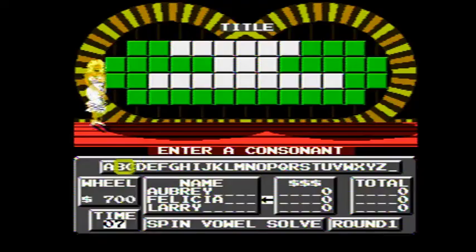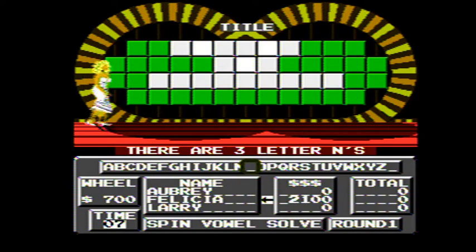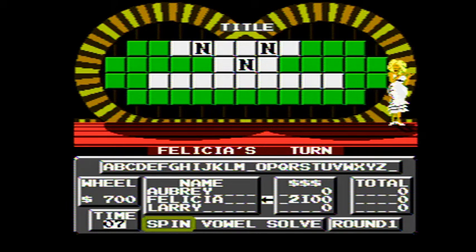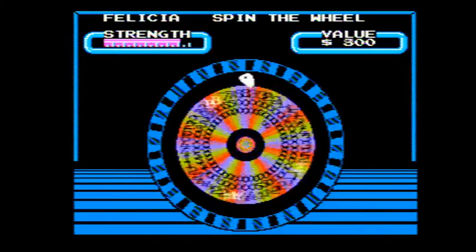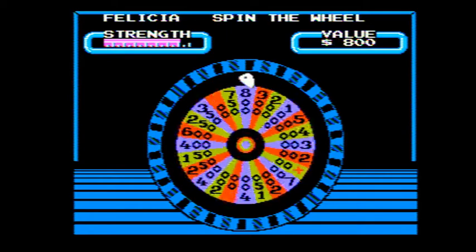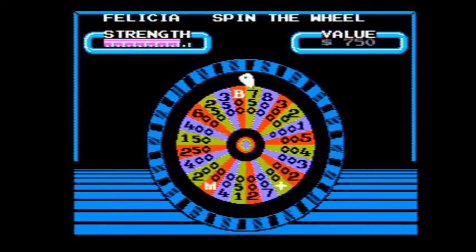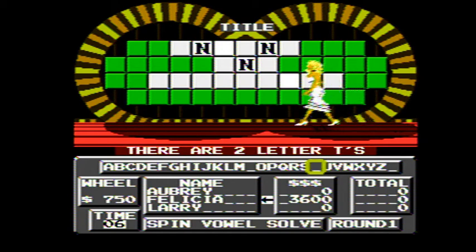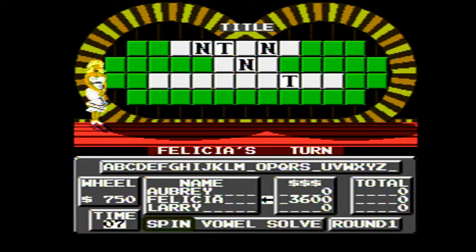$700 for Felicia. There are three of them — $2,100. I was going to start with that too. $750 again? Two T's, and I know it now. Felicia has $3,600 and she's buying a vowel. Bye, Felicia!